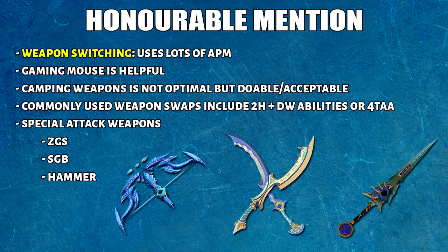Before I end this video, let's give an honorable mention to weapon switching and utility switching. A lot of high level PVMers use weapon switches, which account for a noticeable portion of your actions per minute. It helps to use a gaming mouse, otherwise keybinds are harder on the keyboard due to Shift and Control keys. If you don't like switching weapons that's completely fine — it's not necessarily terrible, it just increases your DPS a little. Commonly used switches include dual wield versus 2H abilities, or 4-tick auto attacking if you're maging. Special attack weapons like ZGS, SGB plus Ingenuity of the Humans, and Statius Warhammer at Telos or AOD are common. Ring of Vigor and Planted Feet are also nice keybinds, but I prefer pressing them from inventory.